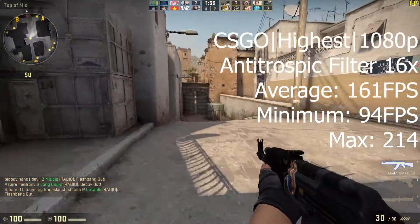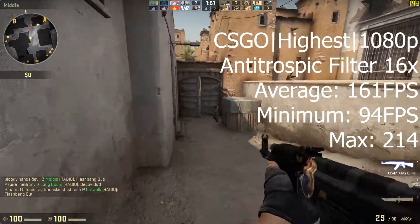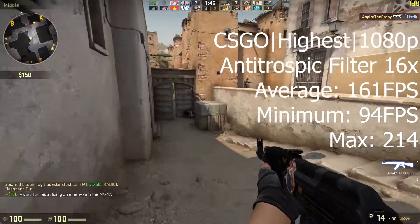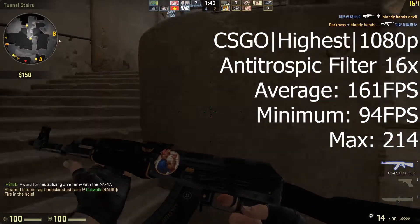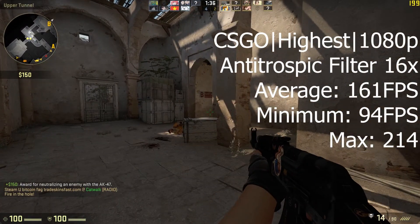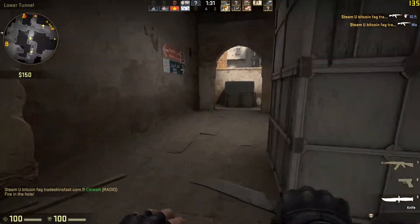First we have CS:GO on the highest settings at 1080p with an anisotropic filter at 16x, and we scored an average of 161 FPS, with minimums down to 94 FPS and a max of 214 FPS. I call this playable — even though we lost the match, I had no problem with performance on this game at all.